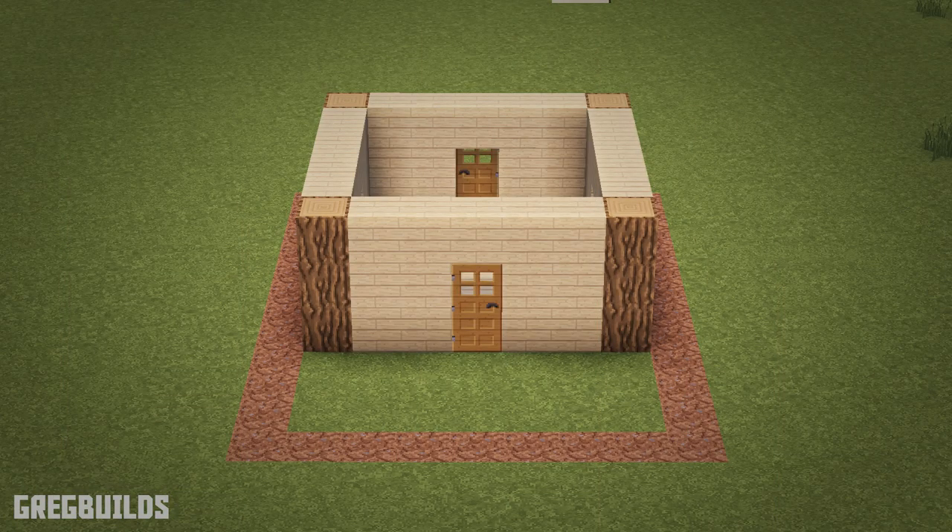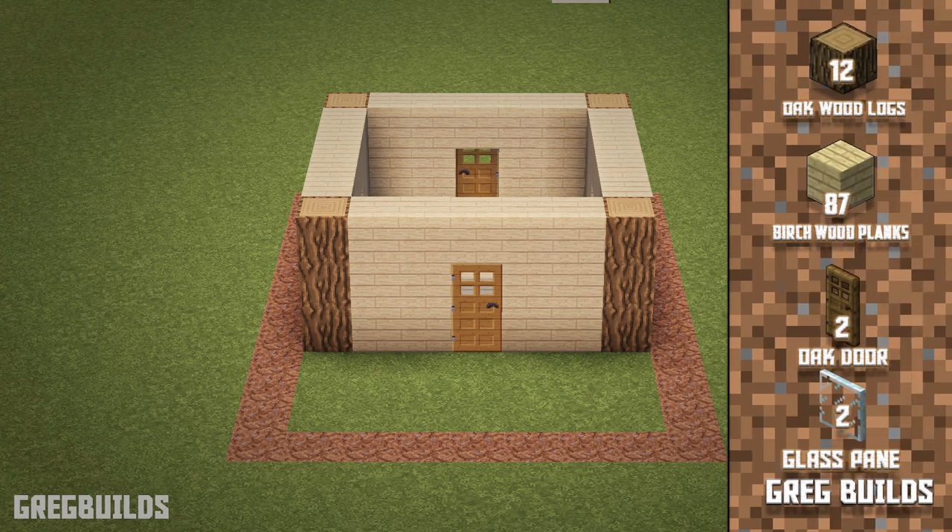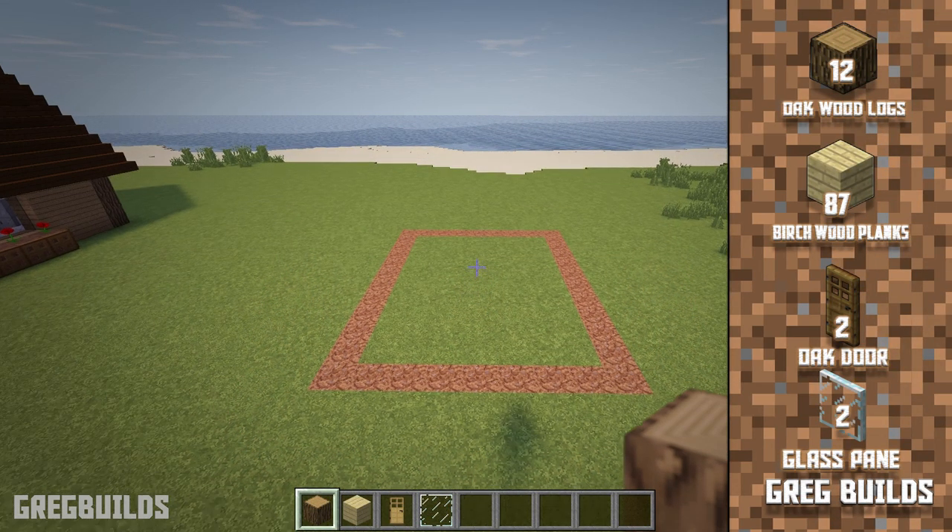Step 1: First let's make the first floor. We'll need 12 oak logs, 87 birch planks, 2 oak doors, and 2 glass panes.